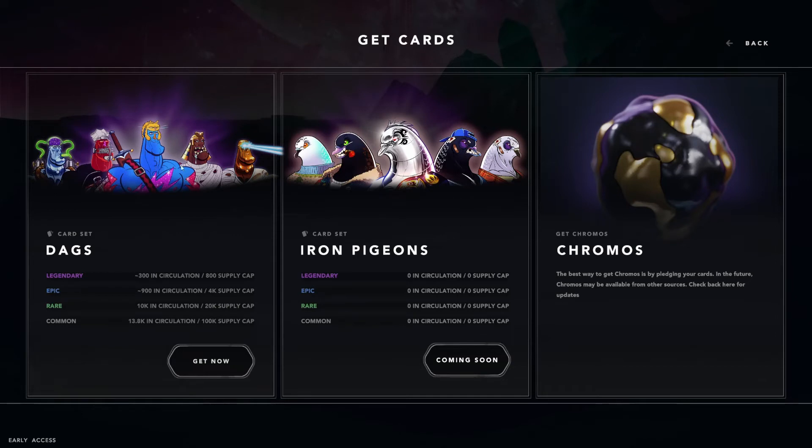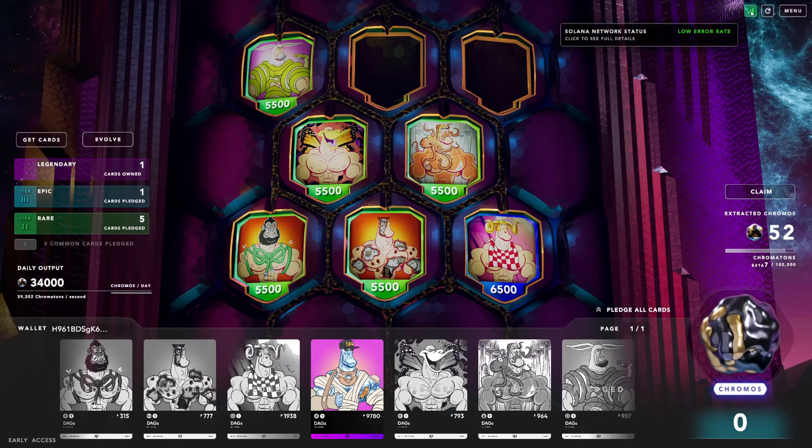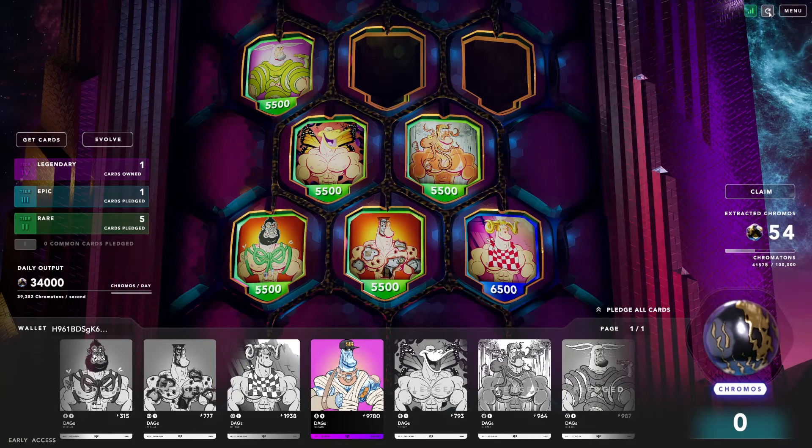It shows all the different cards — I'm sure as this game evolves there's gonna be more sections than this. With the Iron Pigeons coming out tomorrow, network status is green all around.